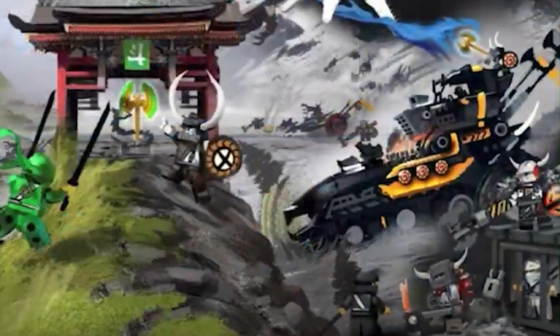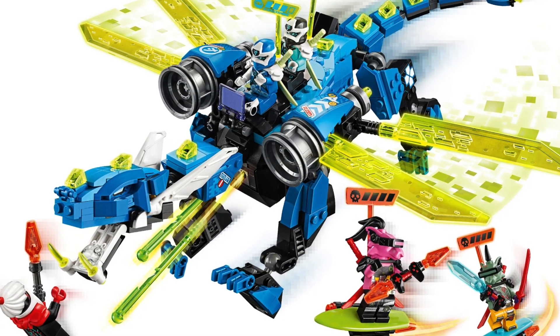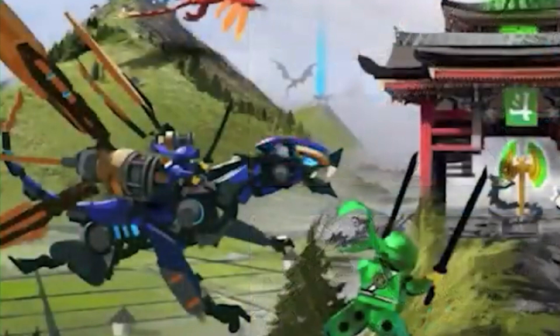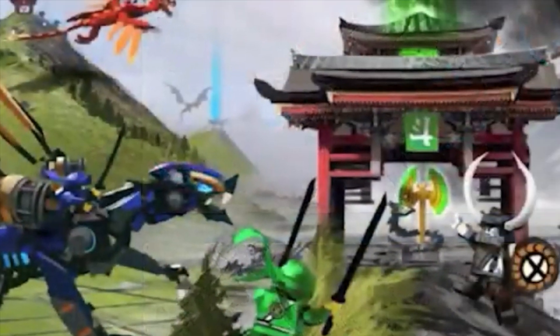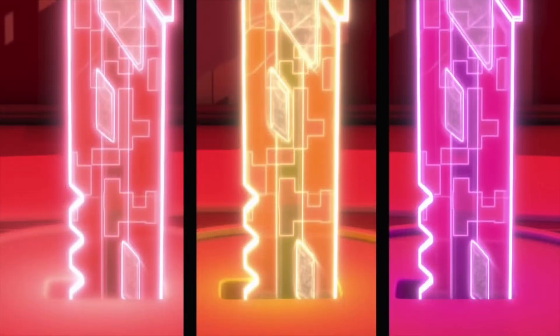As for Jay's Dragon, the whole jets-on-the-side concept was definitely something we saw with the Cyber Dragon, but Jay still did end up getting a dragon for the season — and it was Stormbringer. We also see three posts: one is a green post, one is a red post, and one is a light blue post. All of these might be trying to represent three different weapons, and I have a feeling that this turned into Katanas way back in Season 12.